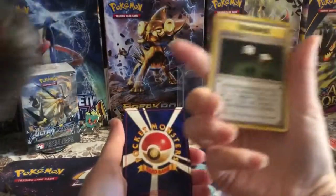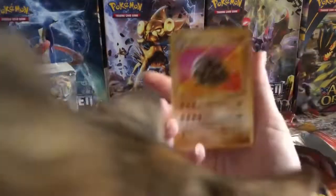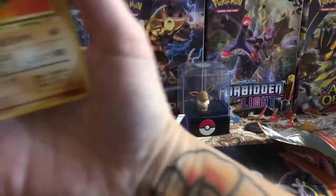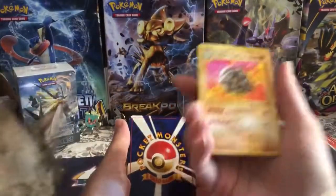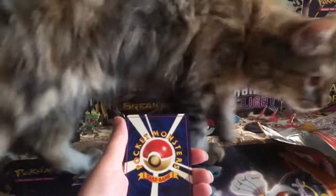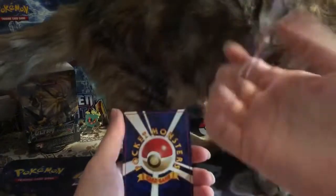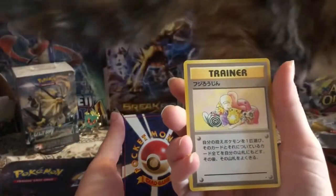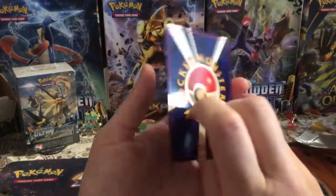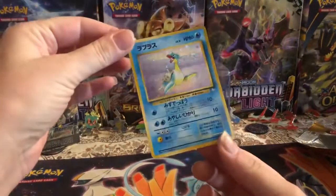I think that one's just Fossil, I think this one's the Gambler. Can you get out of the way, you're ruining it — Golem, that's a pretty cool card. Slowbro. Fuji.